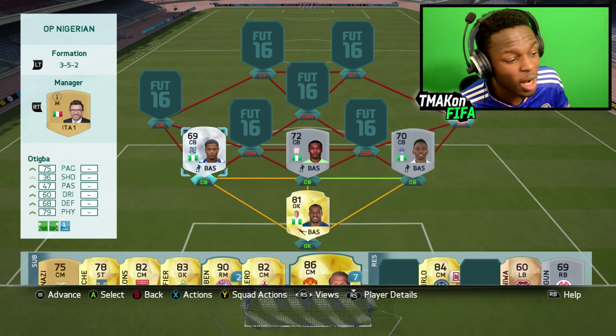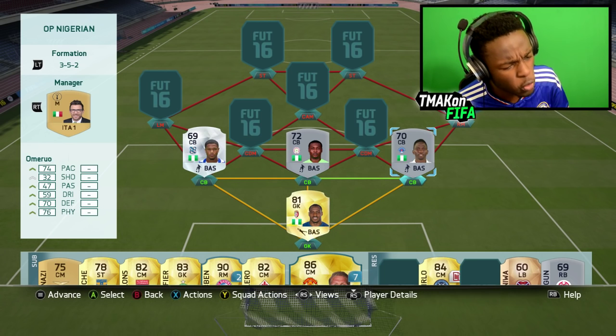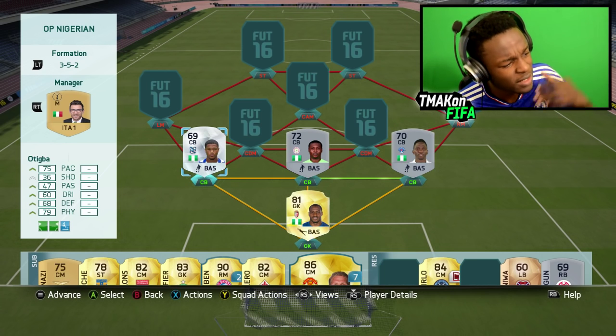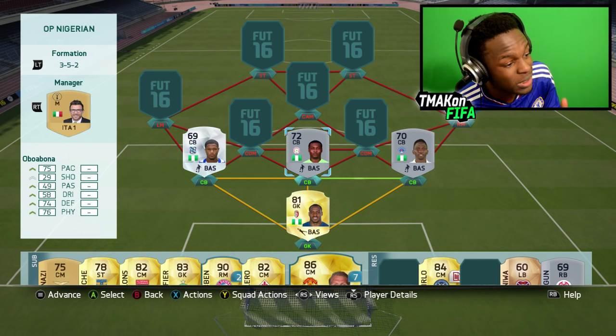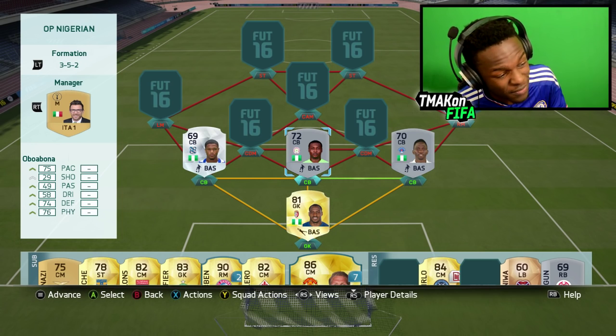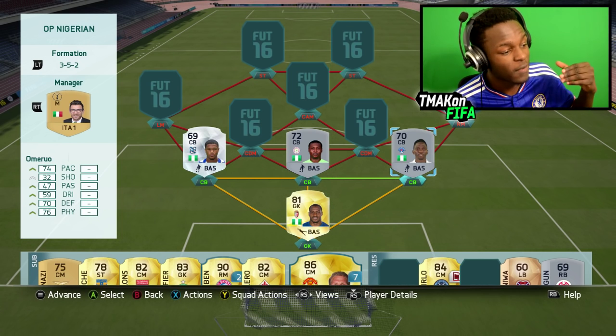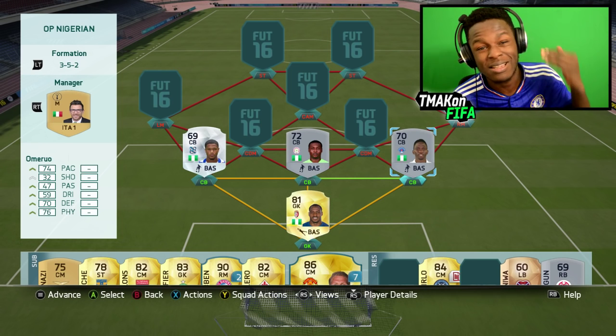My back 3 are all silver with Otegba, Oboa Abona, and Omeru — I'm not sure if I pronounced that right. Otegba's got 75 pace and 79 physical, which isn't too bad. Oboa Abona with 75 pace, 74 defending and 76 physical. And finally Omeru with 76 physical, 78 defending, as well as 74 pace.